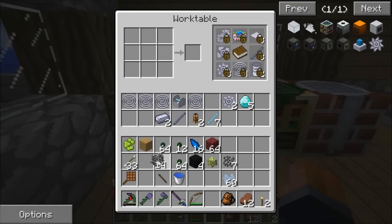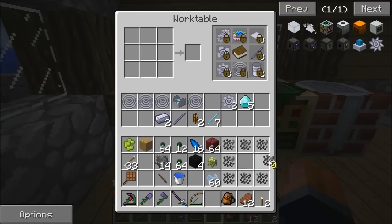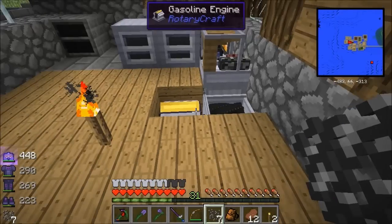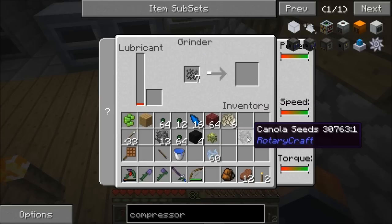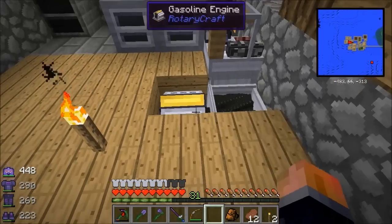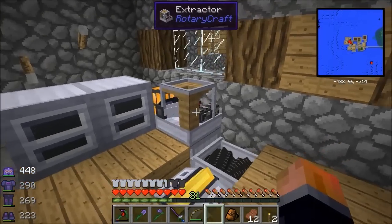These canola seeds, if you put nine in they become storage blocks like normal ingots. Let's see if these ones grind as well. They take miles longer - or maybe they don't, it was showing straight away. You might have to break them back down to use them. There we go, there's our first little bit of Rotary Craft processing. We've made six nickel flakes, which could have been more if we were running at full speed, but we're not quite at that stage yet.